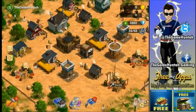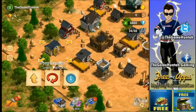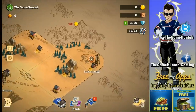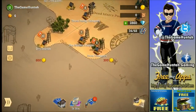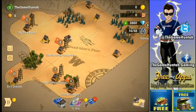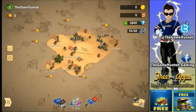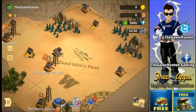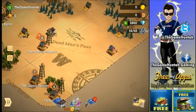Pony Express is another important building because it lets you explore the map. You can see marks indicating gold in the area — the Pony Express travels in those directions and expands the map. The higher the level of the Pony Express, the farther you can travel. This really looks like Plunder Pirates, and the map is huge. You'll see the best things from Boom Beach, Plunder Pirates, and Clash of Clans all combined here.